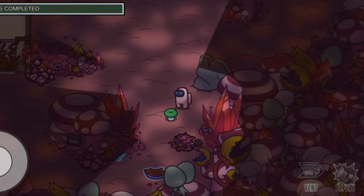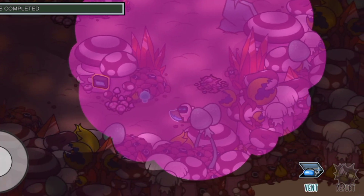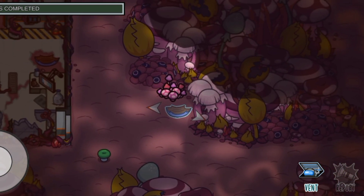You can also use the small green mushrooms scattered throughout the map, which will release a pinkish-purplish gas into the air, causing the seeker to lose sight of other hiders while in it.